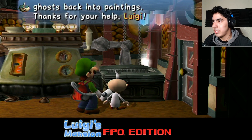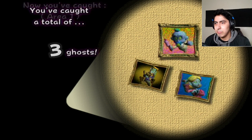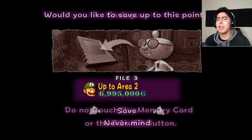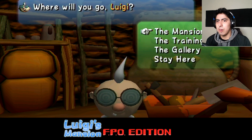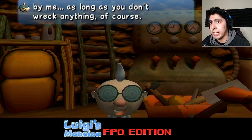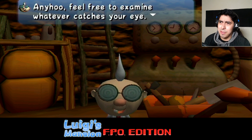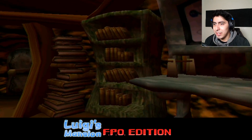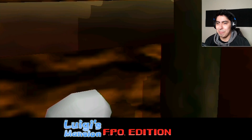Just turn those ghosts back into paintings! Thanks for your help, Luigi! Oh god, we're just in his head! Three ghosts — nice! I can live with that! All that cash money I've gotten! We're gonna stay here actually. Oh, you wanna take a gander? Sure thing! That's fine by me. We can just examine the lab in first person — oh, this is so cool! That's actually really cool! And I think we can climb this ladder — oh yeah! We can climb a ladder! That's fuckin' sick!